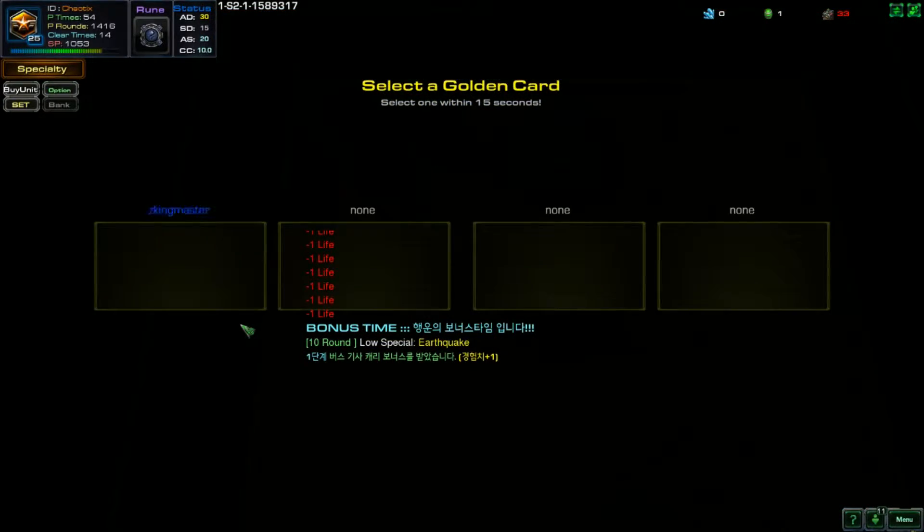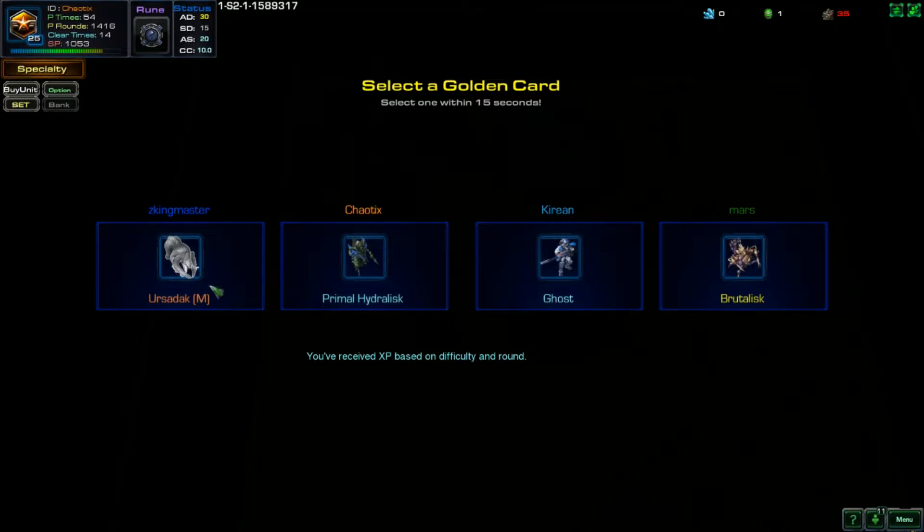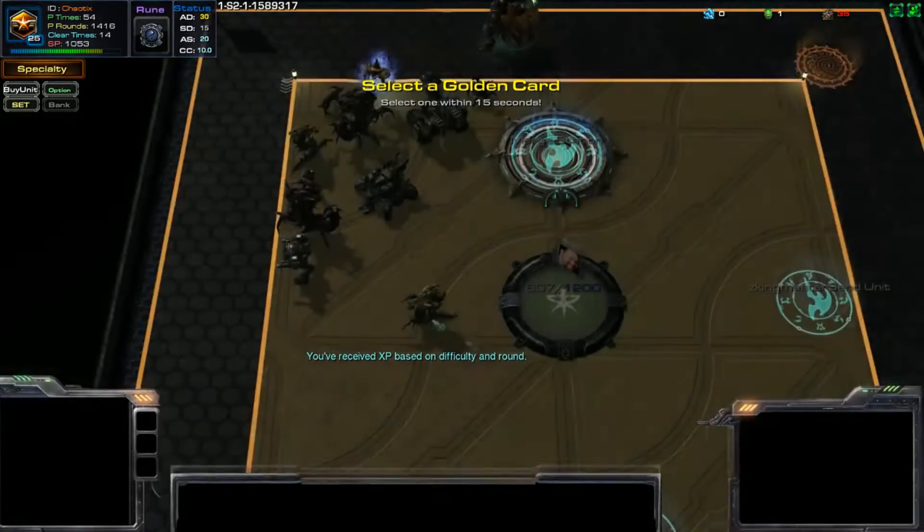I've got a golden card. So after every ten rounds you get to pick a golden card and it's a free unit. You also get an ability, which is very hard to use. Nice - oh, I got a Brutalisk!